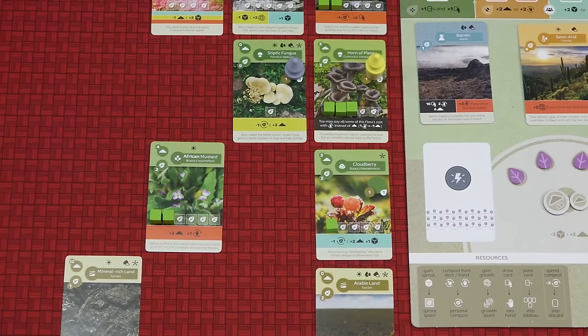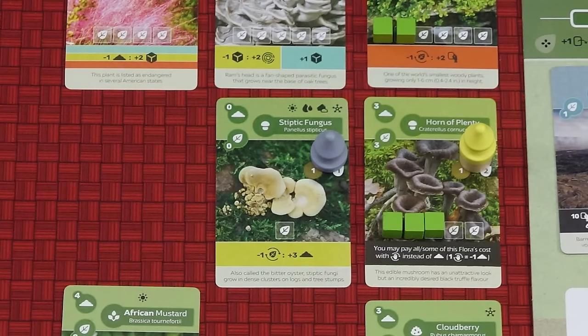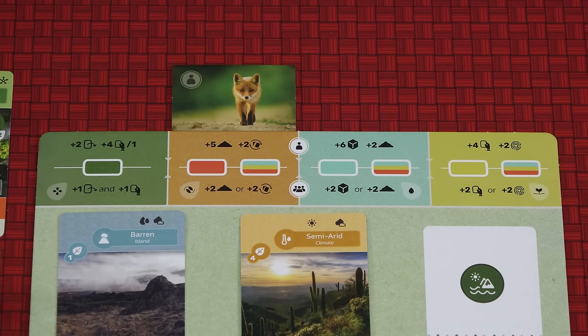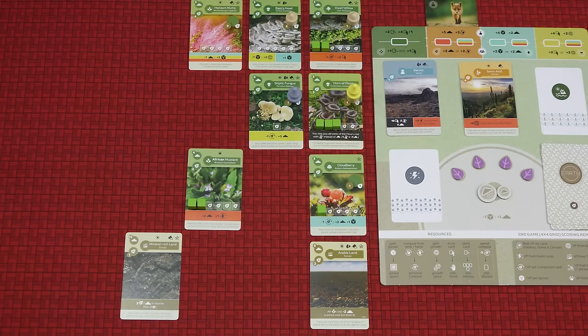Earth is a competitive game where each player is trying to score as many victory points as possible. To do this you'll be playing cards to create your own tableau, a 4x4 grid of cards known as your island. Each card is worth a certain number of points and has one or more abilities to help you achieve your goals. On each turn the active player will select one of four possible actions and resolve its main effect shown above the line. All other players mark the chosen action with their spare leaf token and then resolve the secondary effect shown below the line. After resolving the action, all players activate any abilities on cards in their tableau and their player board whose color matches that of the selected action.